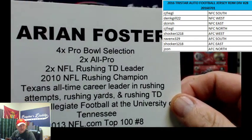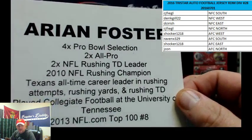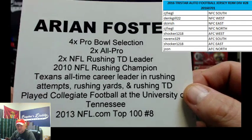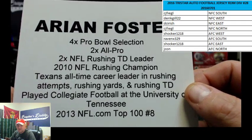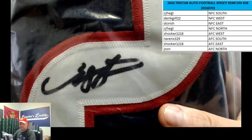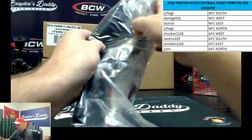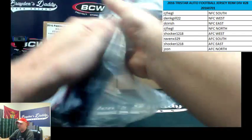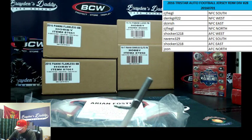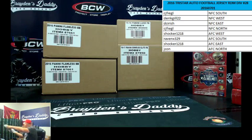Four and a ten. Texans. Mr. Arian Foster going to the AFC South. That is Raven. Raven with the jersey. They have it folded sideways, but believe it or not, it's in there. Foster. Very nice. And he said he wasn't feeling anything. AFC South, Raven. Congrats, Raven. Congrats.